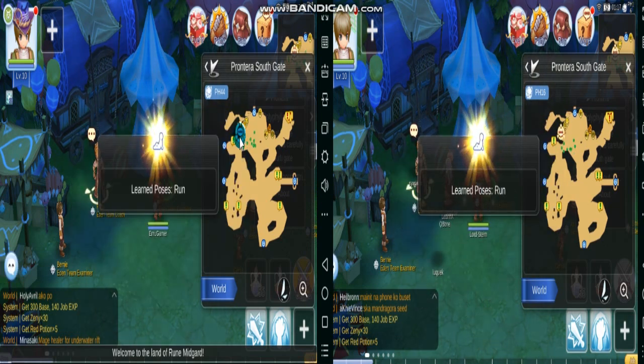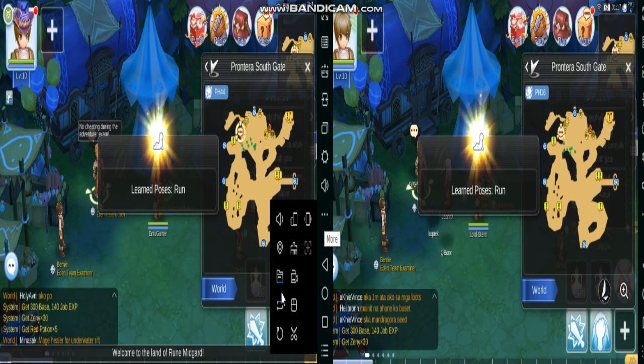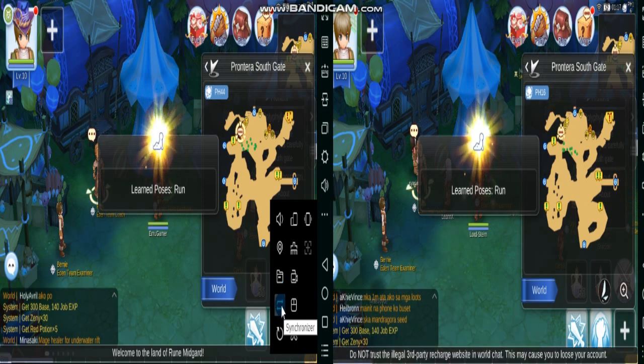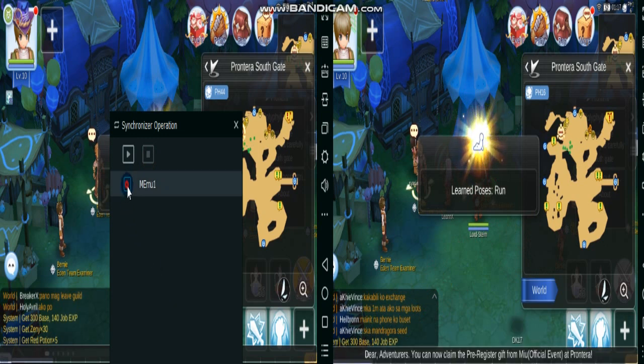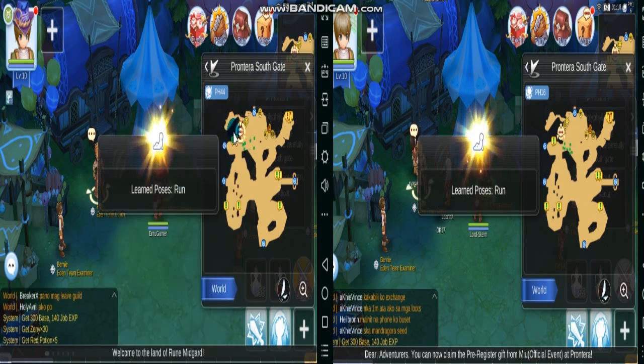This is possible by using the synchronizer button. If you're using MeMu Play, just click on 'More' then select the synchronizer button — the one with the arrow pointing to the right and the one pointing to the left. Once you click on the synchronizer, there will be an option similar to what you're seeing right now. You just need to select the cloned emulator that you're using, then click on Play.